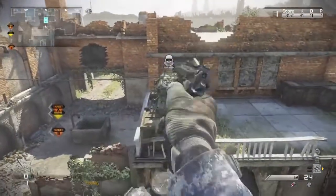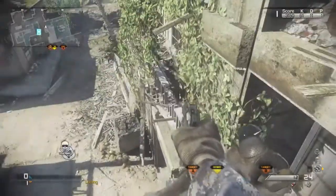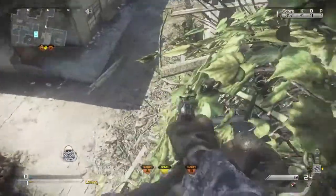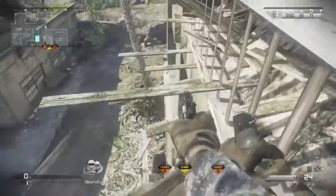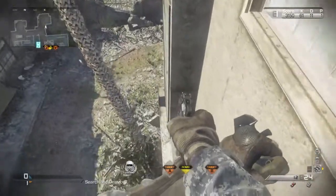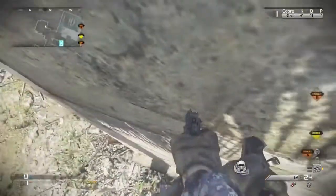From here you can basically go on any ledge you desire, but for video purposes I'm going to show you how to get out of the map. Do a straight jump on top of this little ledge right here, then follow this ledge all the way straight out until the very end. You'll come across this tree right here as you can see in the video — you can creep around that corner too, but I'm going to show you how to get out of the map.